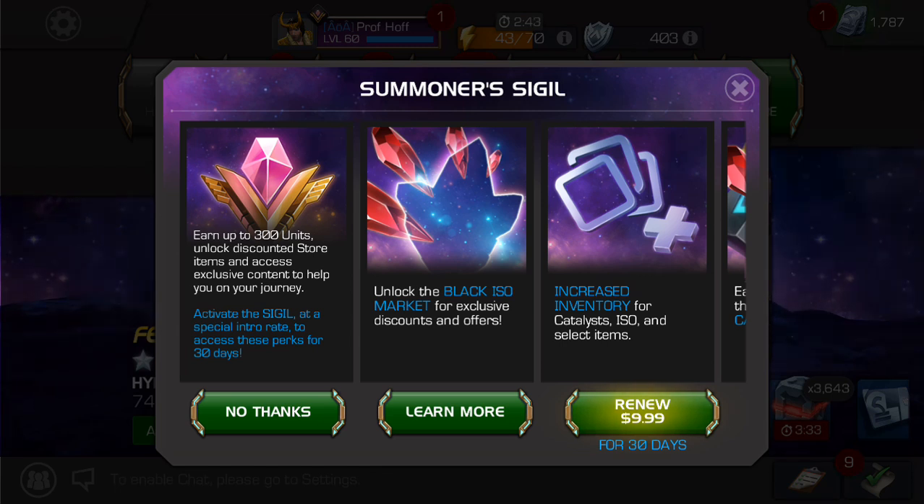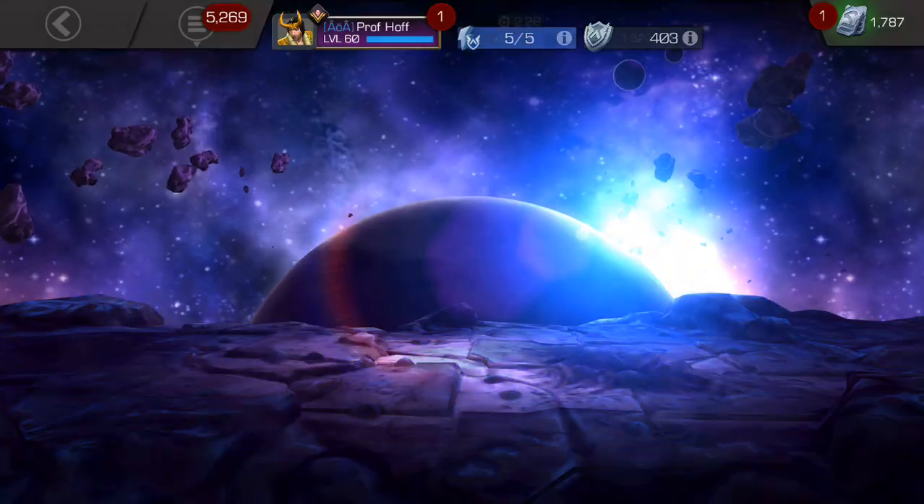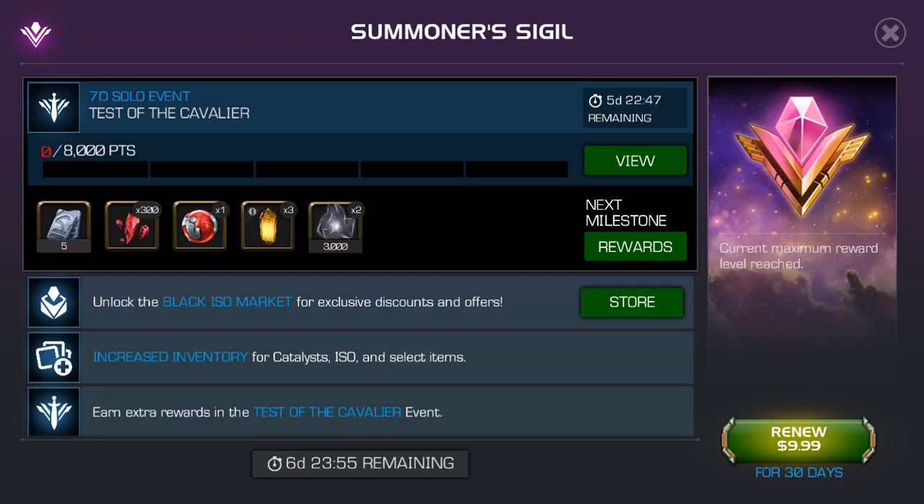We have this screen that pops up — it's a reminder. Keep in mind, when it says at a special intro rate to access these perks for 30 days, blah blah blah — earn up to 300 units, unlock discounted store items and access. So we're going to talk about this the good old fashioned way.